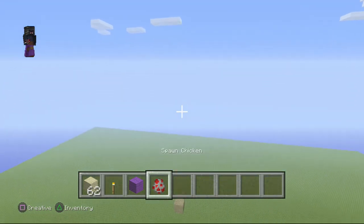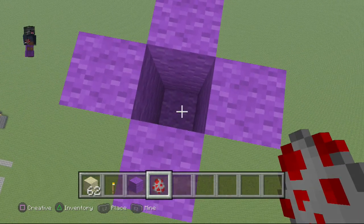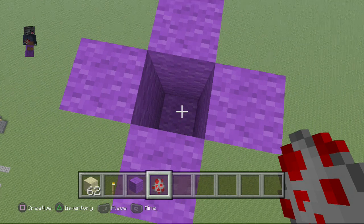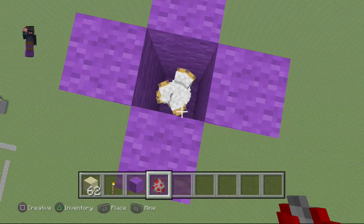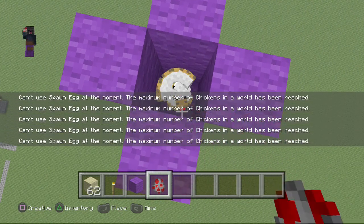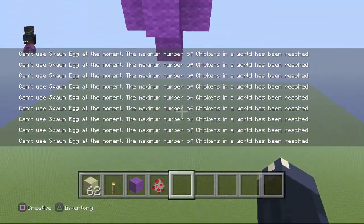After you've done all those bits you're almost ready. You just get your spawn chicken egg and whack it — press L2 and you can place loads and loads of them. Place them until you hit the maximum.